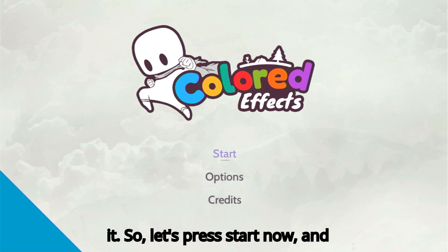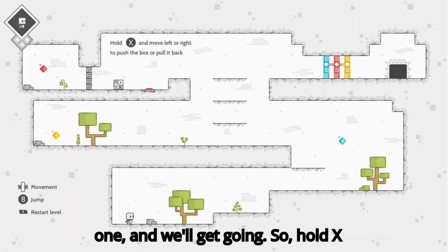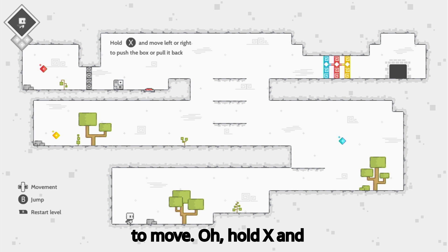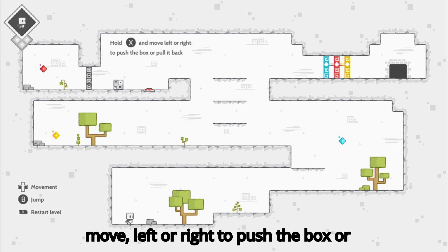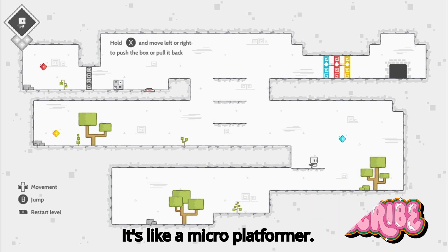So let's press start now and let's select our level, which is level 1, and we'll get going. Hold X to move — hold X and move left or right to push the box and pull it back. Okay, it's like a micro platformer.